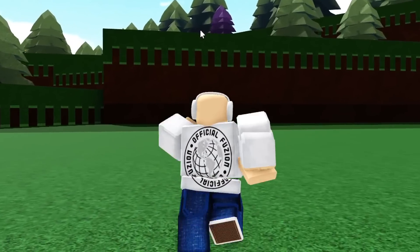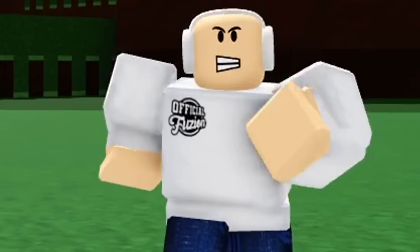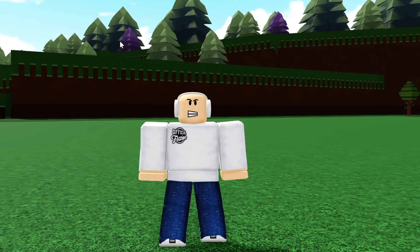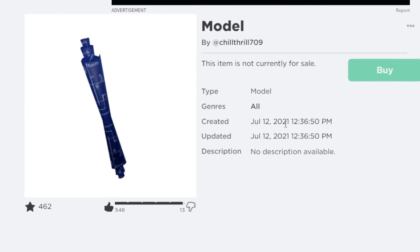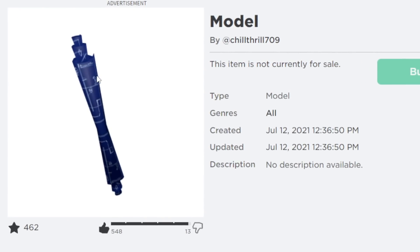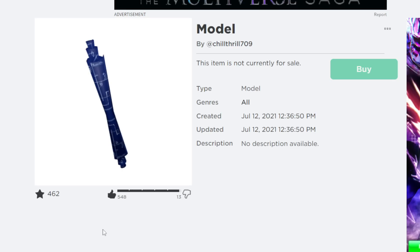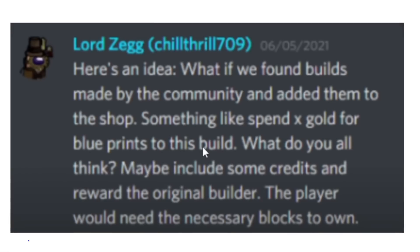This leads me to the next tool that almost got added to Build a Boat for Treasure — the blueprint tool. Chill Thrill himself described what this tool could possibly do, and it did get uploaded to his inventory. It was updated just last summer and has 462 favorites and 548 likes, so it's been seen quite a few times.